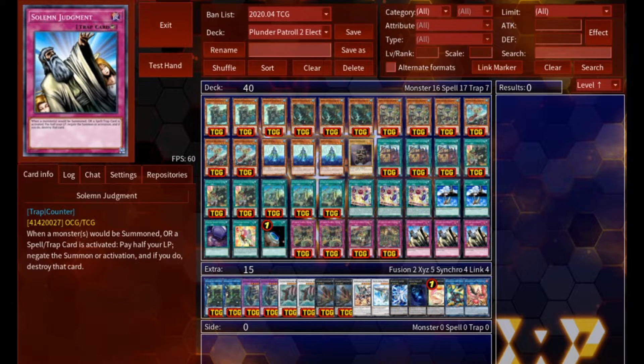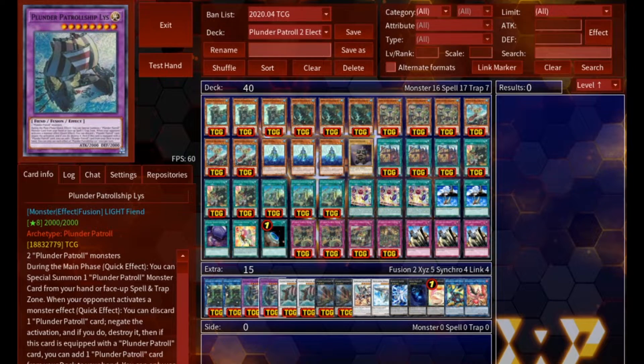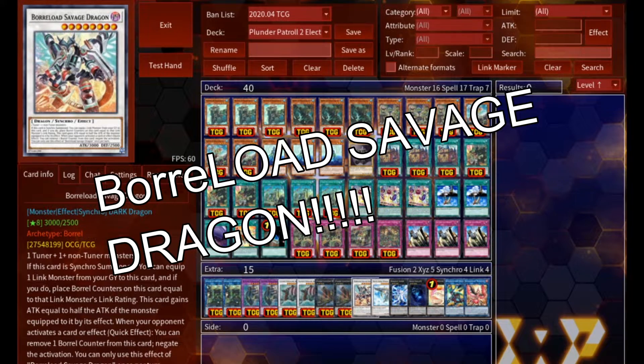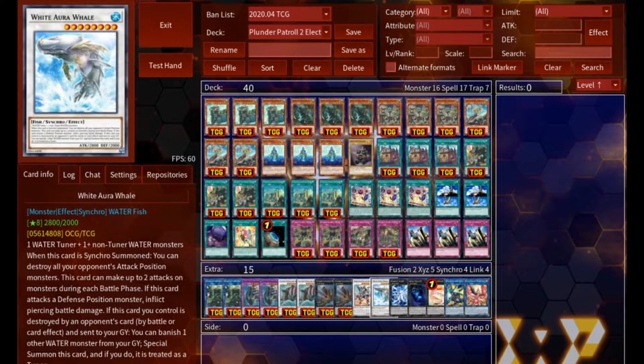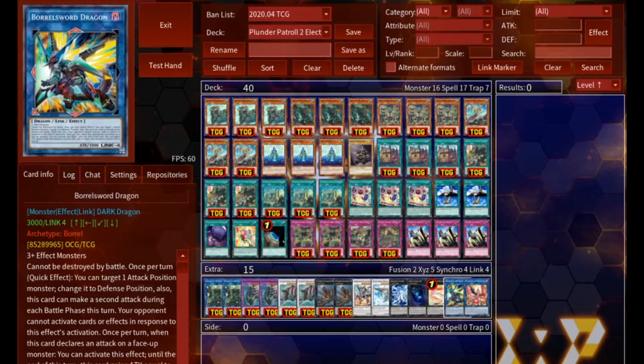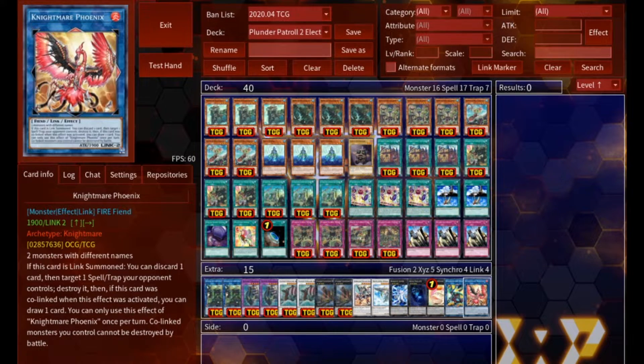In the extra, we're running two Blackbeard, two Lise, two Bran, two Mowork, one Boral Sword Dragon, one White Aura Whale, one Bahamut Shark, one Abyss Dweller, one Totally Awesome, one Boral Sword Dragon, and one Nightmare Phoenix.